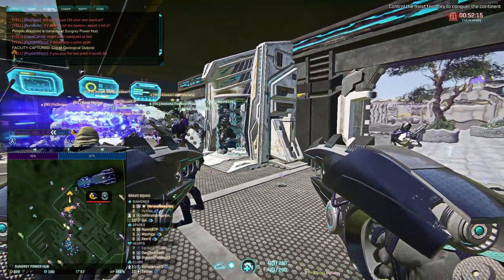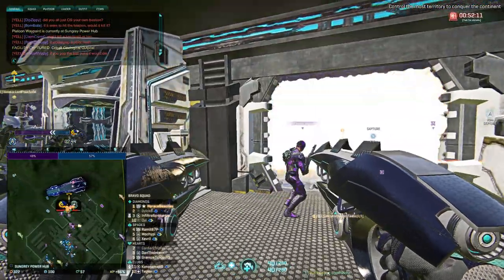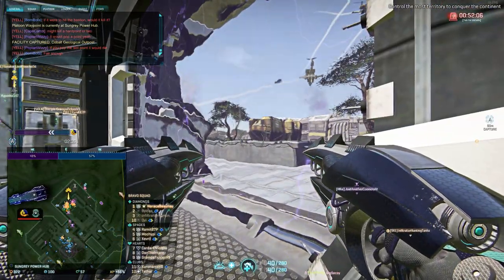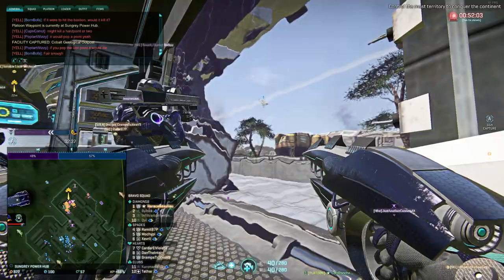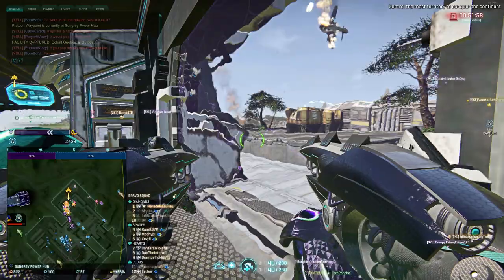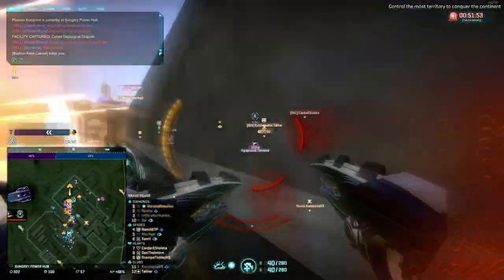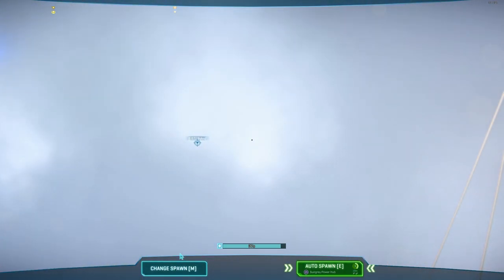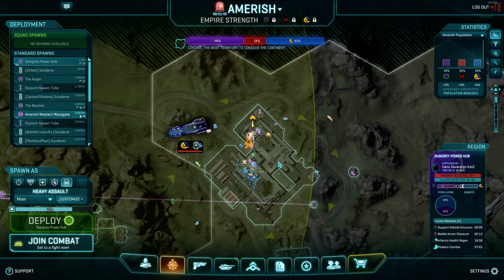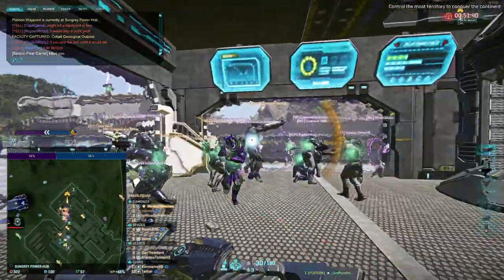We've got mauler cannons on the spawn — just be careful. People are grouping up. Alright, let's try this — let's go, go, go. Don't worry about getting shot at. You have 20,000 effective health as a max. Medics will keep you alive. Just keep pushing onto that point — we're doing a max crash right now.